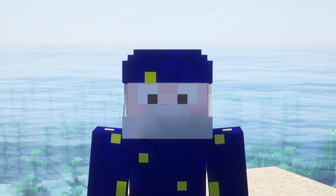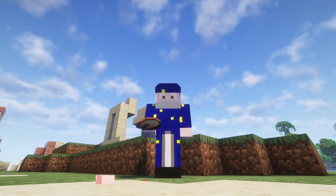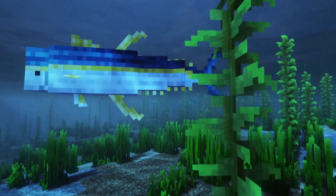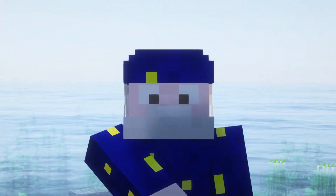The next category is the big fish. These fish when killed will drop themselves and you can craft them into just fish meat. Raw big fish meat will give two hunger bars and cooked will give four. These include the mahi mahi and yellowfin tuna, which drop themselves, and the warfish and sunfish, which drop the big fish meat directly.